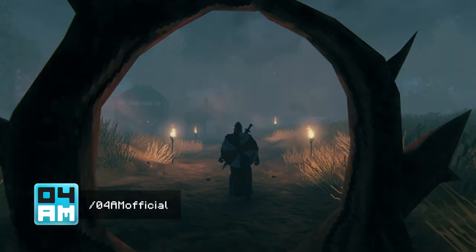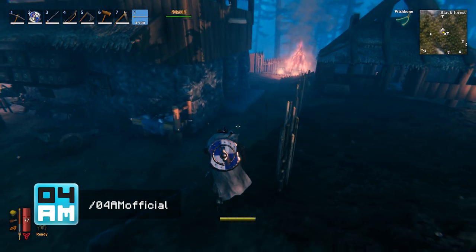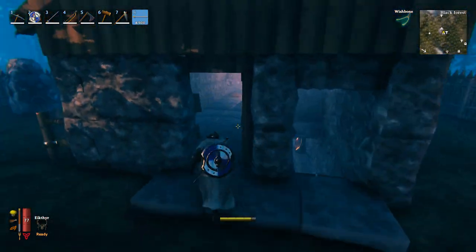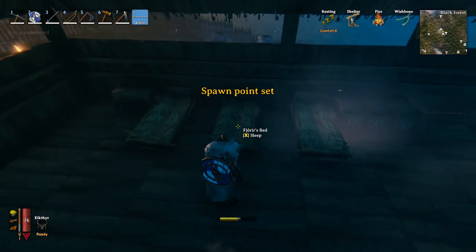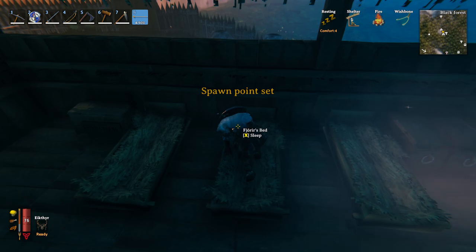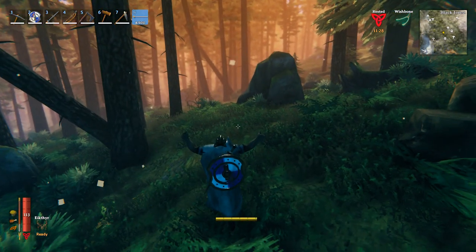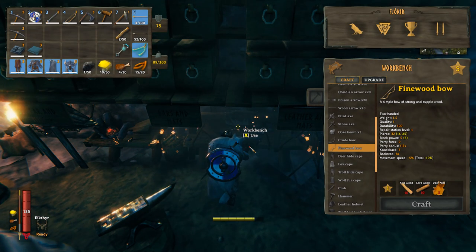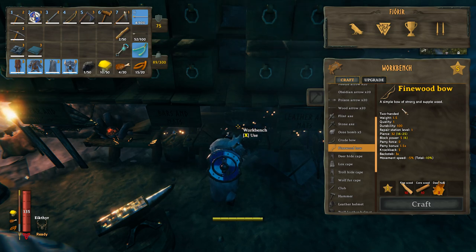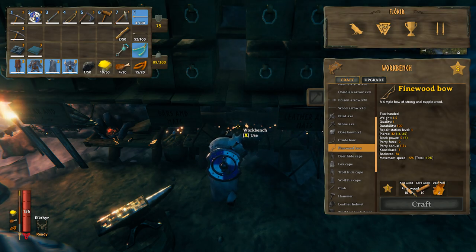Greetings, traveler. Welcome back to the channel and welcome back to a new guide for Valheim. Today, I'm going to show you guys a very awesome technique which will allow you to get your hands on fine wood, for example, and also different types of metal without actually having to bring an axe or a pickaxe with you. This will also work if you haven't unlocked the very first pickaxe in the game. Seriously, this is a very powerful mechanic which you should use early in the game in order to craft some very powerful weapons, like the fine wood bow. So guys, let's get right to it.